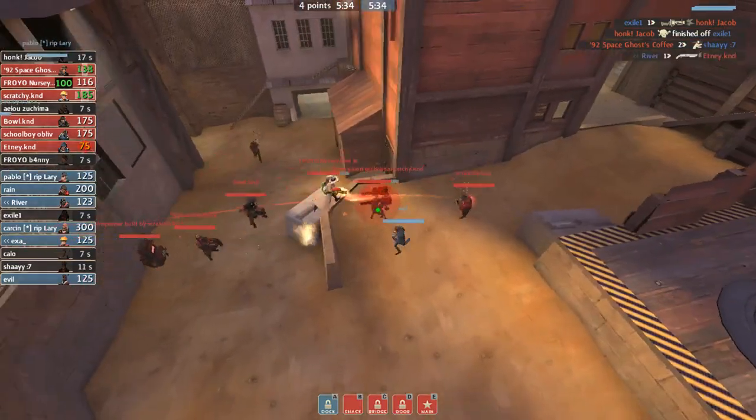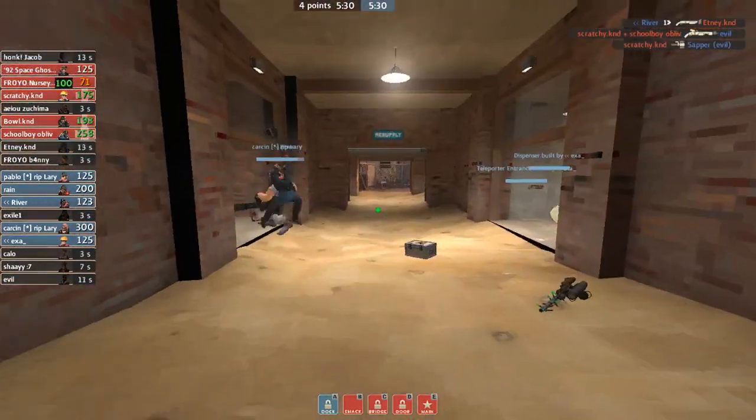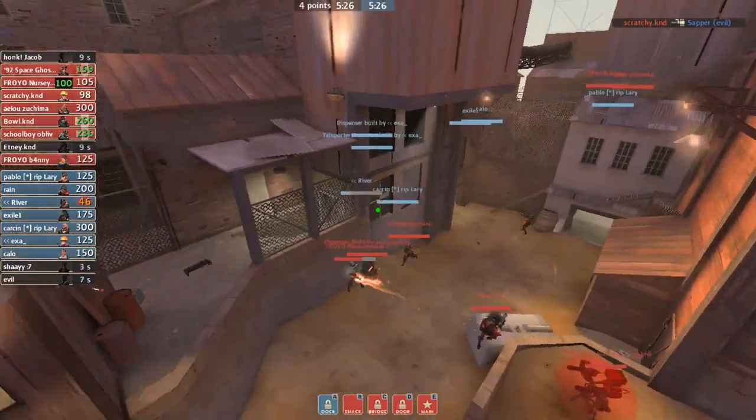Sniper going down on offense again is going to mean that your demo can be playing aggressively into main if the sniper dies on offense. But we're just kind of dwindling time.